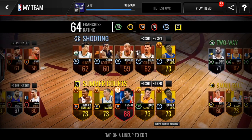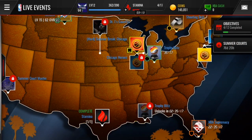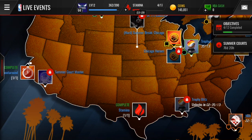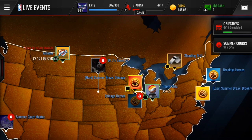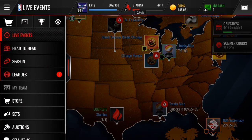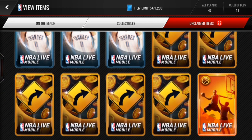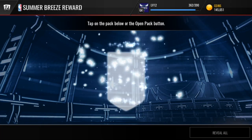My team is the same as when we started — we didn't upgrade anything. We do have the 88 overall Bernard King so I've been grinding with that. We've been playing live events constantly and already completed the stamina challenge. Mostly grinding the easy one because it's quicker and gets you a lot of Summer Cred.